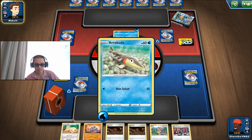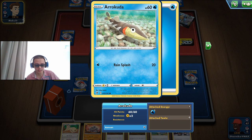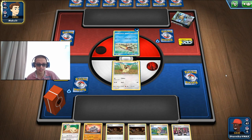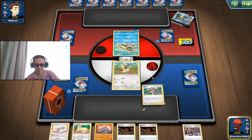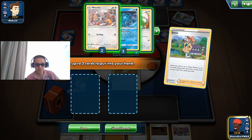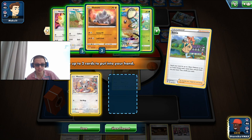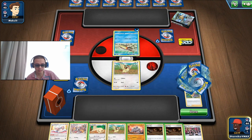Arrokuda. I think they have a Spiral Jet Baraskewda. Spiral Jet does 130 damage for one energy cost, but you need to discard two Water Energy from your hand to be able to use that attack. I'm gonna get a Minccino because I have a Cinccino at hand. Let's check how many Pidgeottos we have — 3 Pidgeottos. Should have gone for a DeDean actually.